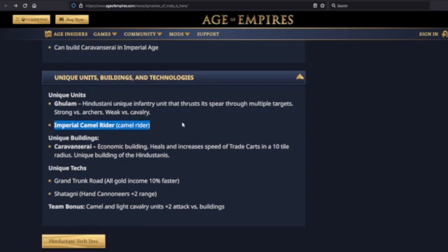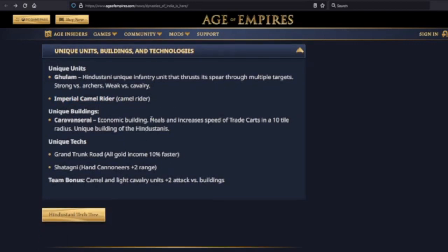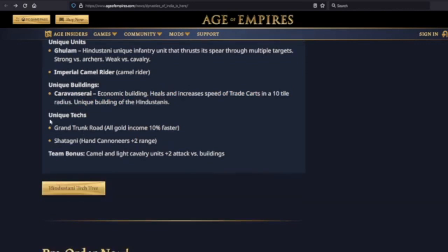The Imperial Camel Rider is essentially the old Indian unique unit. The Caravanserai heals and increases the speed of trade carts in a 10-tile radius. Grand Trunk Road: all gold comes in 10% faster — just like old Sultans. Shatagni: hand cannoneers get plus two range now, up from plus one. I've heard Shatagni was one of the worst unique techs because hand cannoneers have a built-in miss chance, and more range means they're even more likely to miss their target.